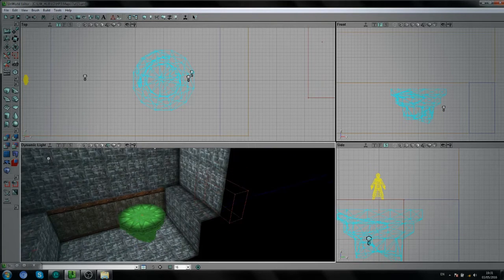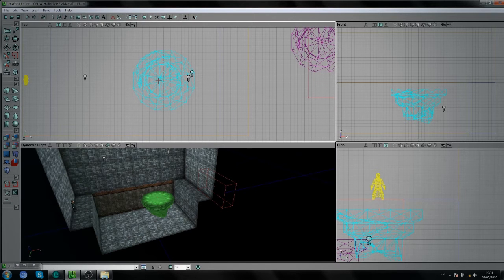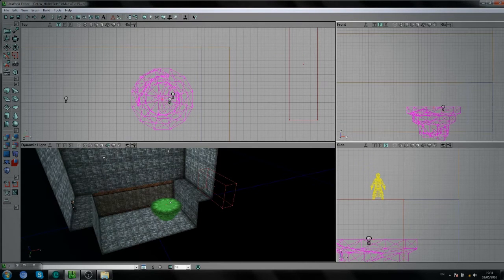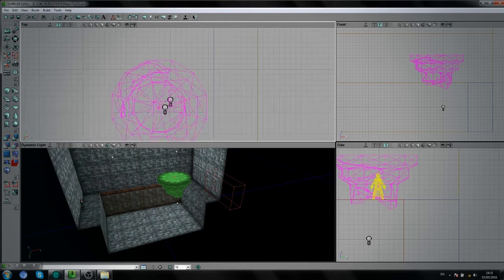Let's move this up. Actually, we need to convert this into a mover. So make sure you've got it selected, and if it is selected, click on this button here — Add Mover. Now you can chuck the mesh away and bring the mover back into our level. Bring it up — make it tall enough so you can actually jump and grab onto it, and not just walk onto it.